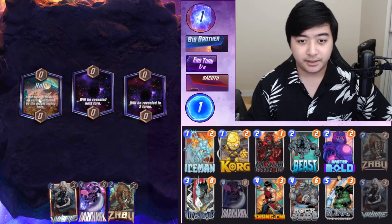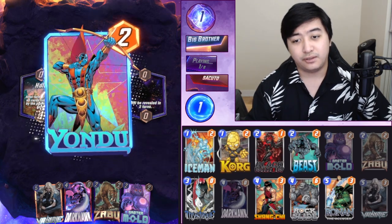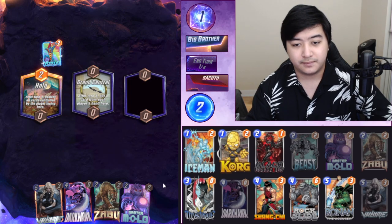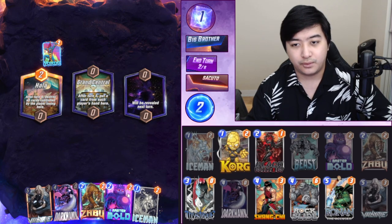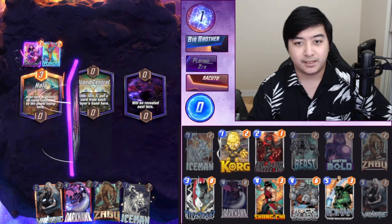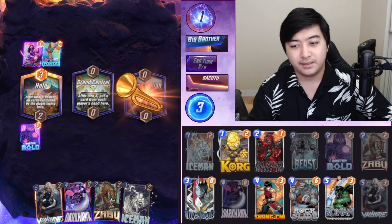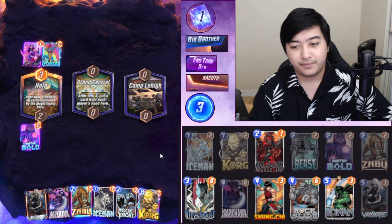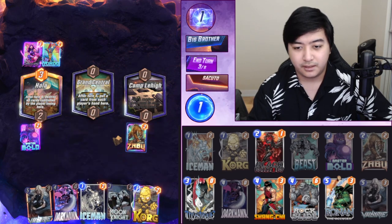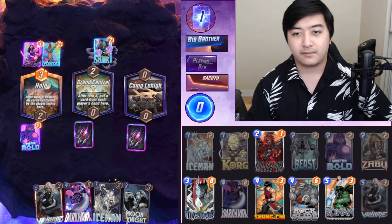Okay, let's see. I wouldn't really play there but I could. Beast — you know what, I think I'll play it. We'll go Master Mold here, going all in. I'm so confident — oh wait, he's got possibly Galactus. Let's go. I think we're fine. Play Zabu, not Korg — actually I guess we should play Korg. Let's see.